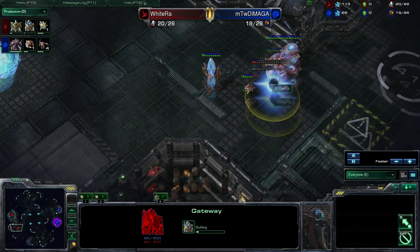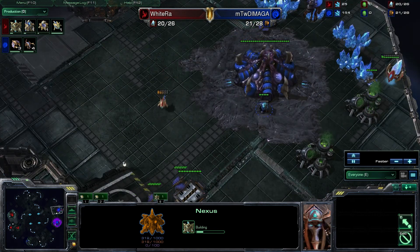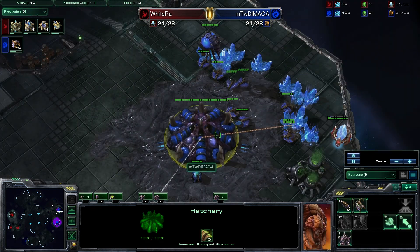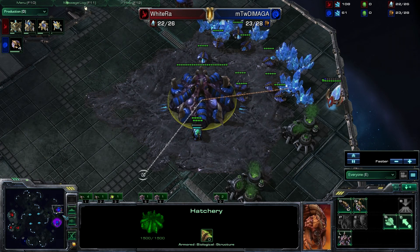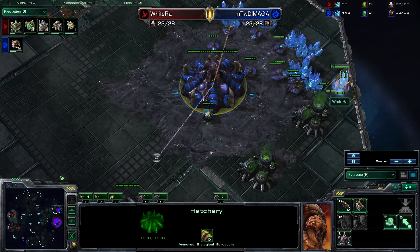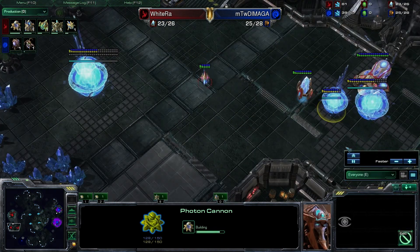We see WhiteRa now having that expansion up already — trying to apply pressure and throw his opponent off guard. DiMaga had those drones not mining briefly, but the hatchery wasn't up so he needed to transfer them anyway. The minerals lost from canceling buildings hurts WhiteRa quite a bit. The first photon cannon is coming down and the expansion wasn't delayed by too much.